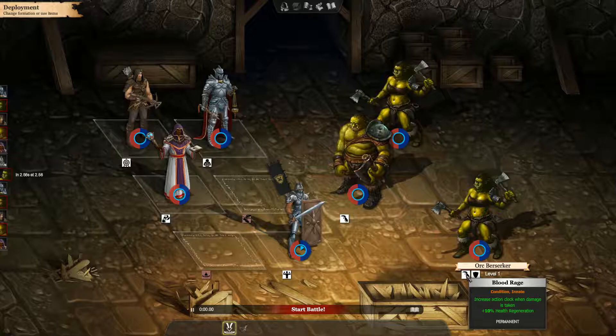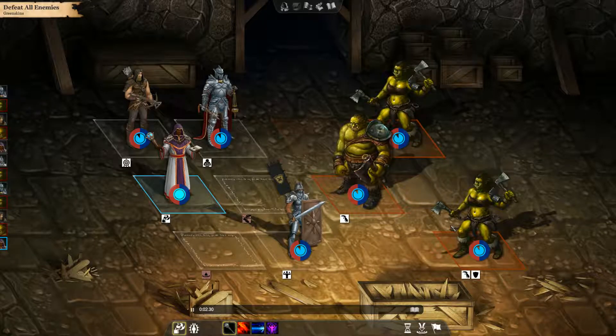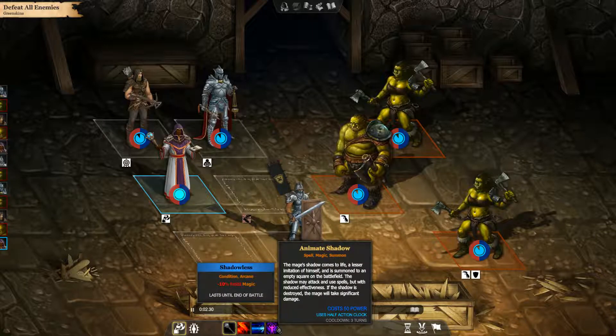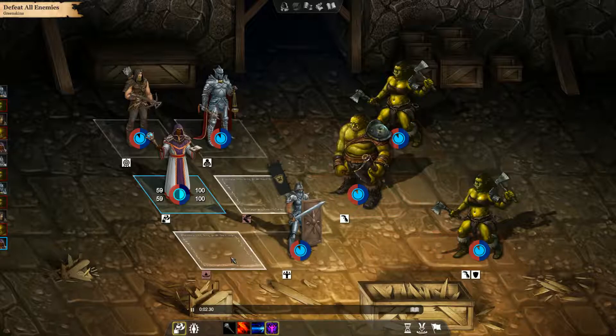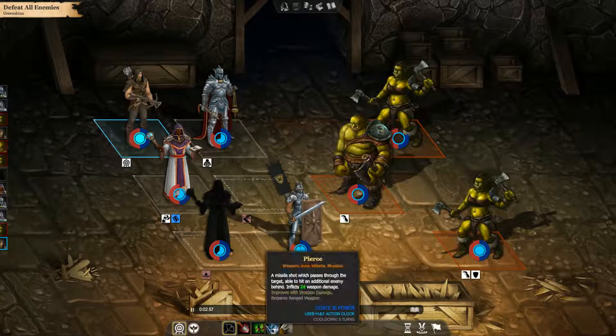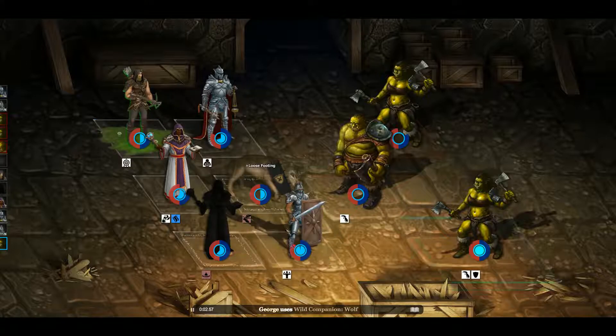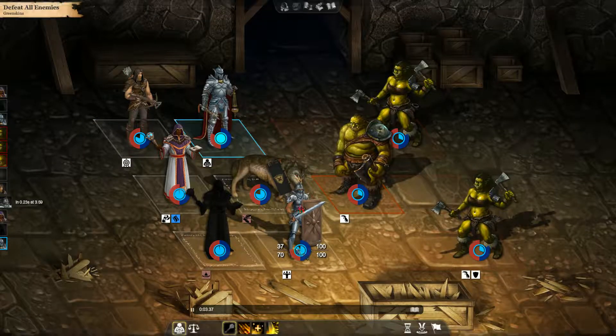What does he have? Blood Rage — increases action clock when damage is taken — and 10% health regeneration. This one has the same thing, the orc warrior. We start, and then they are going to go here. We go with George first. I do have my new thing — Animate Shadow. The magus shadow comes to life, a lesser imitation of himself, summoned to an empty square on the battlefield. It's going to be 50 power, but I'll do it. We'll put him right here, in the back row — that's good. And we can get a wolf out of this too.